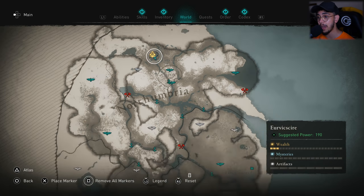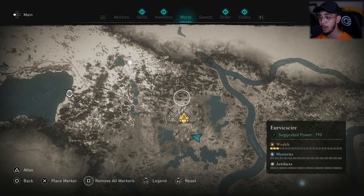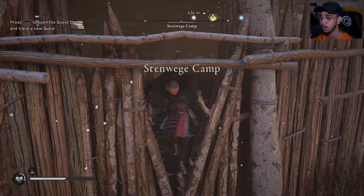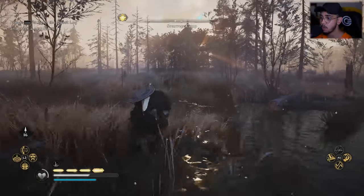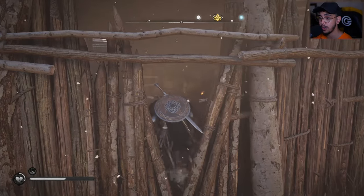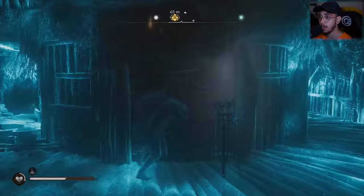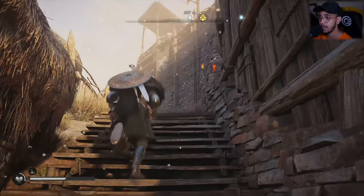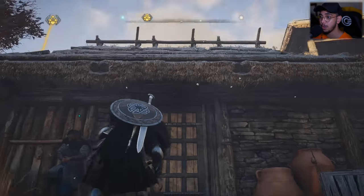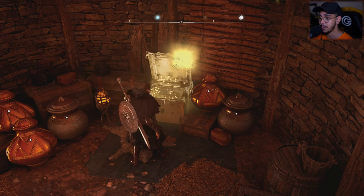For the third location, you'll have to travel all the way down to the northern side of Northumbria, where you'll find a huge camp called Stenweg Camp. That's where your next gear piece is. Walk past through these woods, find one of these openings, get into this location, and walk straight up into this ladder. In one of these buildings you're going to find that piece you're looking for.